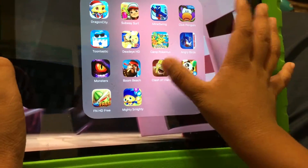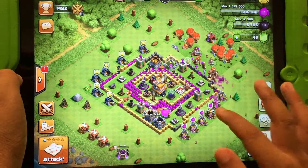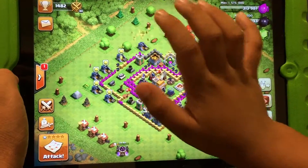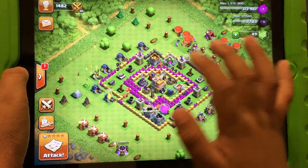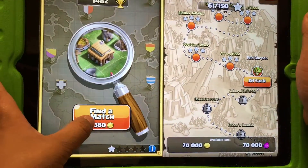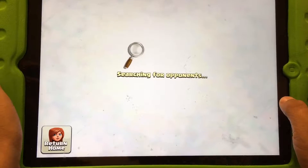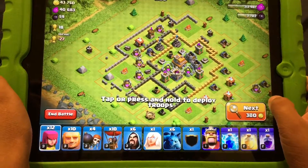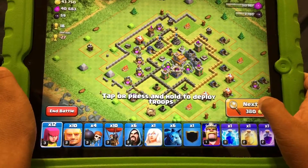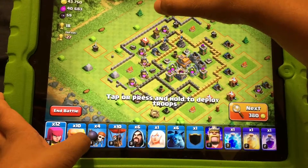Now here's a Clash of Clans update. This is my new base — I'll be attacking someone for you guys because the last attack was a fail. Get ready, I'm gonna be searching for a base for about one minute. Let's see if I can take down this base.